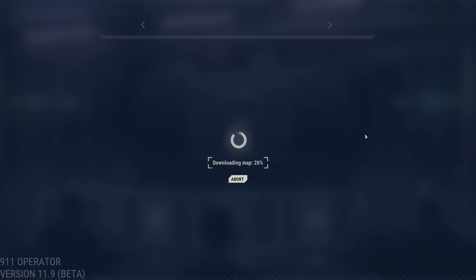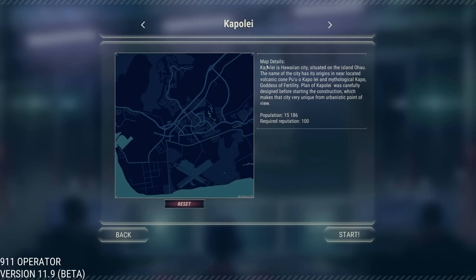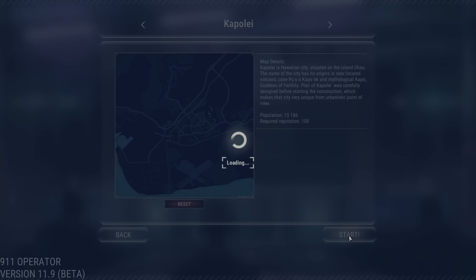Let's try the career mode and download the Campaign City's data to see what this is all about. I did the initial tutorial and it was slower paced and easy, but then I decided to jump into free mode and my God did I get overwhelmed really fast with calls and reports. This is pretty much a point-and-click game, but it does require your mental stability throughout to try to remember things and do the best you can. We'll use Kapolei — a Hawaiian city on the island of Oahu, population 15,186. Required reputation 100. We'll hit start.